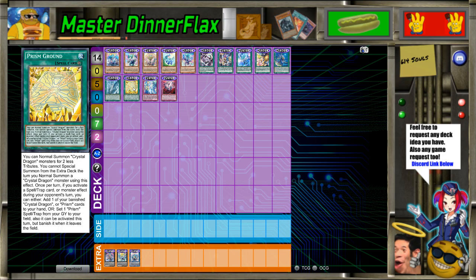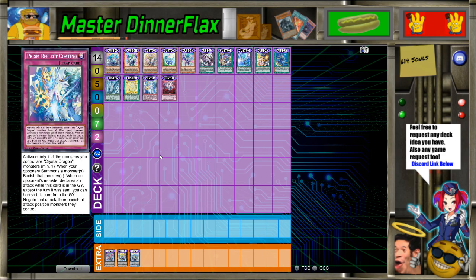Prism Ground: you can normal summon Crystal Dragon monsters with two less tributes. You cannot special summon the next turn if you normal summon a Crystal Dragon monster using this effect. Once per turn, if you activate a spell, trap, or monster effect during your opponent's turn, you can either add one of your banished Crystal Dragon or Prism cards to your hand, or set one Prism spell or trap from your graveyard. So it's either recursion or a set from banish — that's cool. Reflect Coding: activate only if all monsters you control are Crystal Dragon monsters. If your opponent summons a monster, banish that monster. If your opponent's monster declares an attack while this card is in your graveyard — except the turn it was sent there — you can banish this card from your graveyard to negate the attack, then banish all attacking monsters they control. That's pretty cool — it's like a combination of Bottomless Trap Hole and Mirror Force.